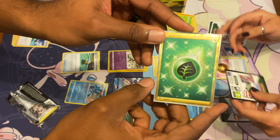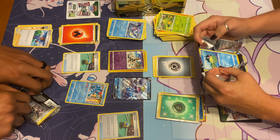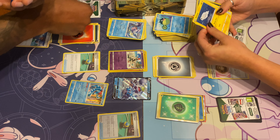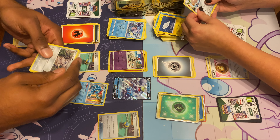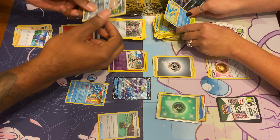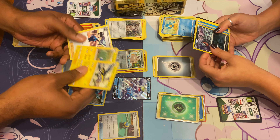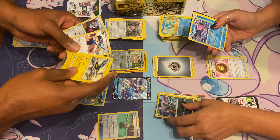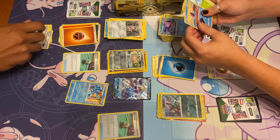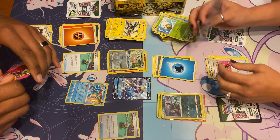I'm just gonna give her the rest of this box to open because my whole side — garbage. Hot garbage. I got the same one just reverse holo. Vika Volt, Fighting Energy, Dark — yeah. The Judge is pretty good — makes everybody shuffle their hand. There's some more Power Tablets.